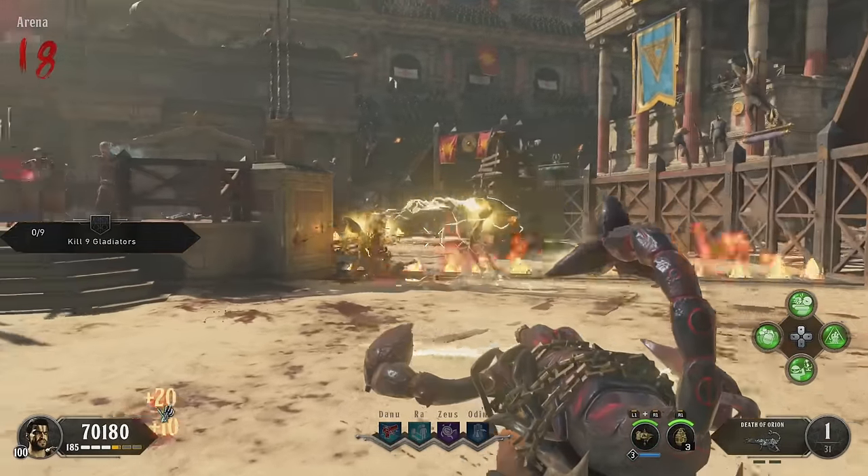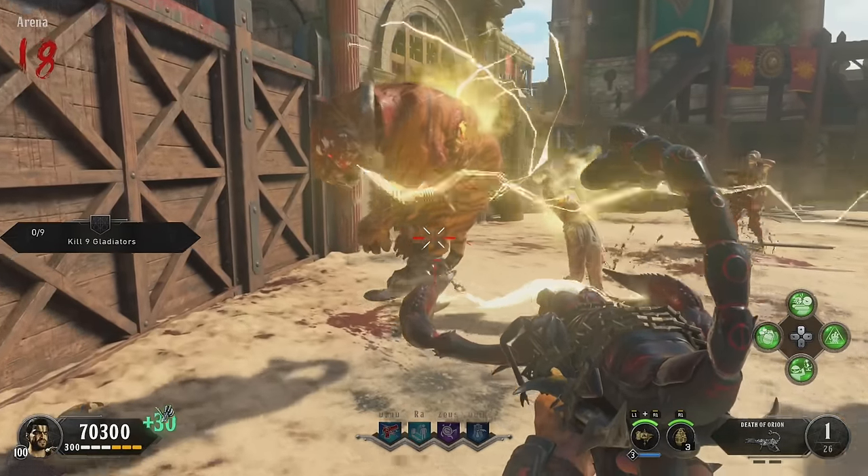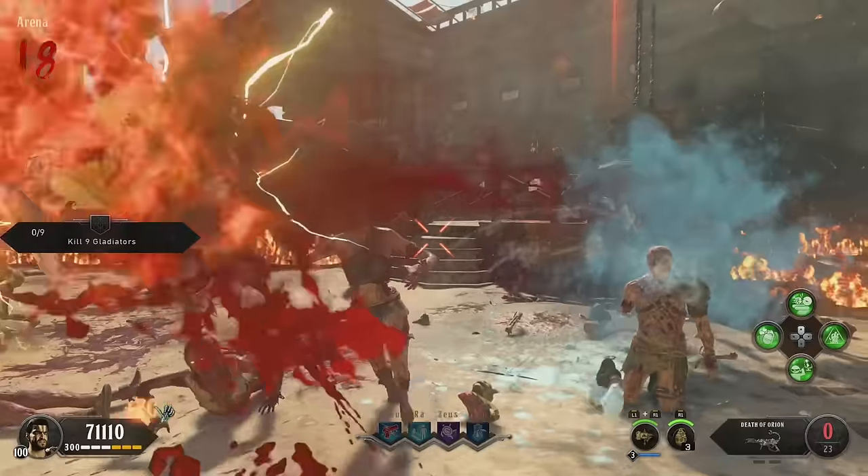Hi guys, Mr. OffleWaffles here. This is a no-nonsense guide for you to get the Death of Orion Wonder Weapon, upgradable to the Sir Cat's Kiss, in the map IX in Black Ops 4 Zombies.